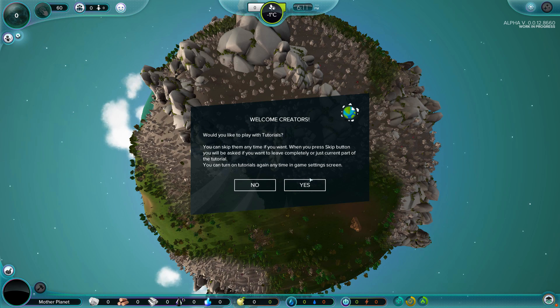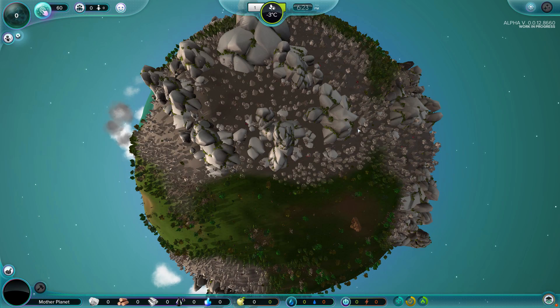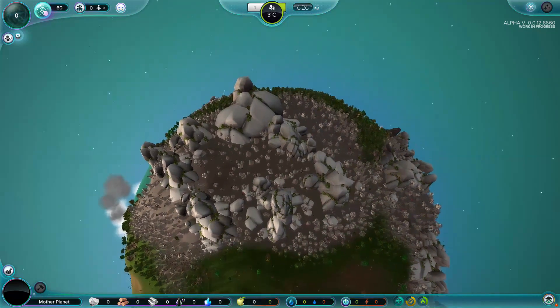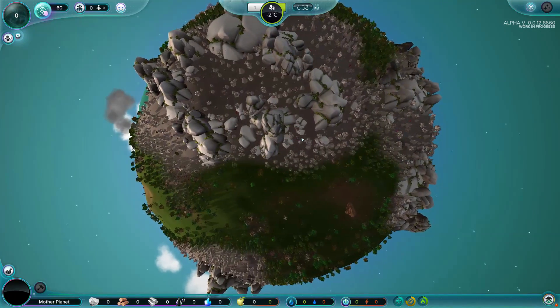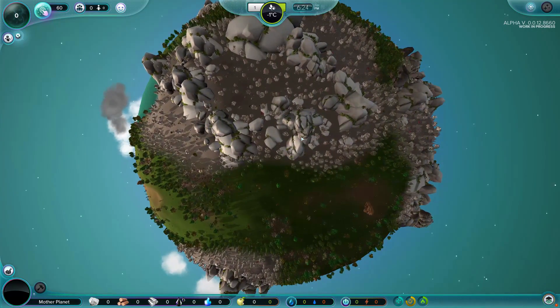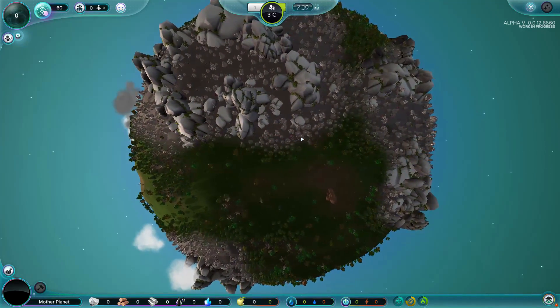Would you like to play the tutorials? You can skip them at any time. We're going to go ahead and not do the tutorials right now. So I'll give you guys a little indicator of how the game works. There are a couple of ways you can look around your planet. It's very easy - we can use the WASD keys, which gives you a nice smooth movement.